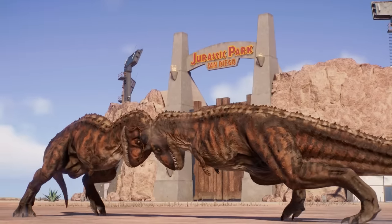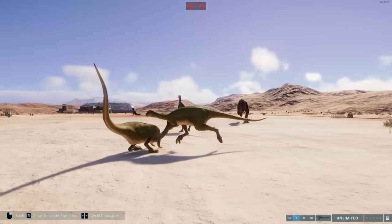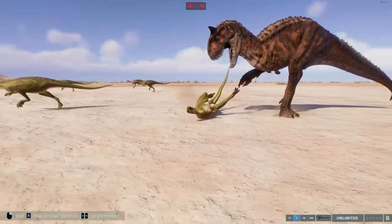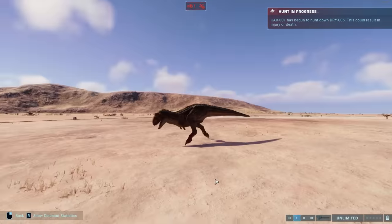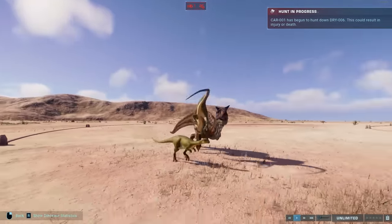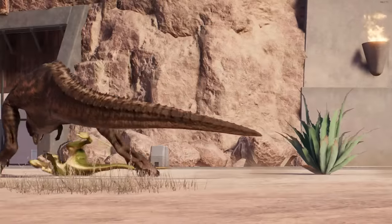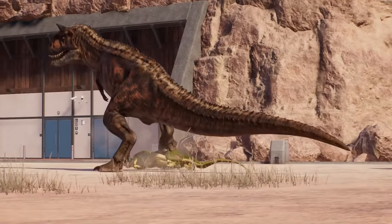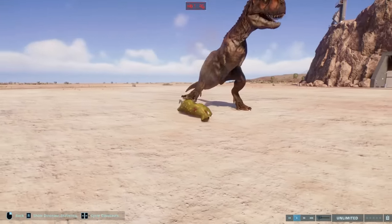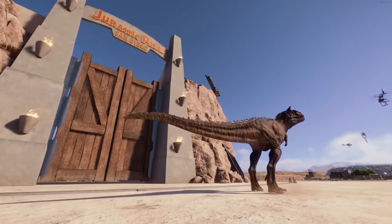Dryasaurus is having a very bad day because Carnotaurus is coming for it as well. The Carnotaurus rams the small body of its prey, sending it flying doing a somersault mid-air, and the scream that the Dryasaurus lets out before the final bite is gut-wrenching. I love this animation for how action-packed it is — it's exactly what I want from a dinosaur whose name means meat-eating bull. Carnotaurus versus bigger prey is even better and that's coming up later.